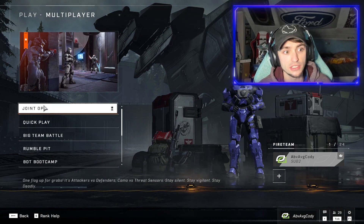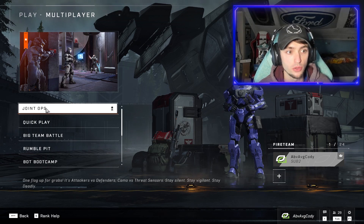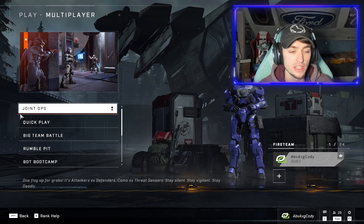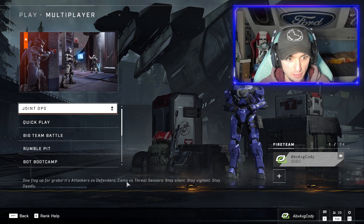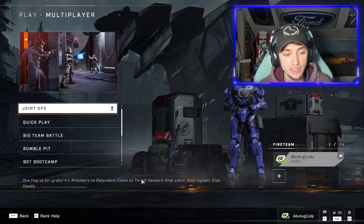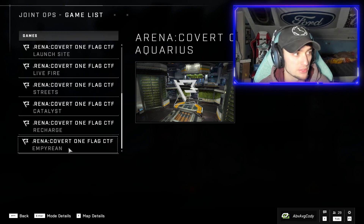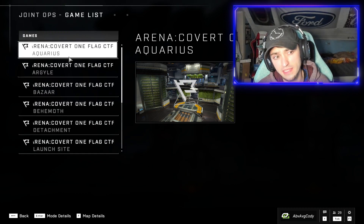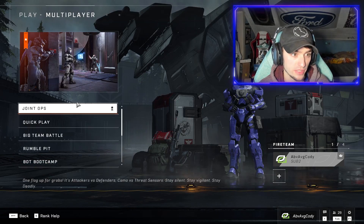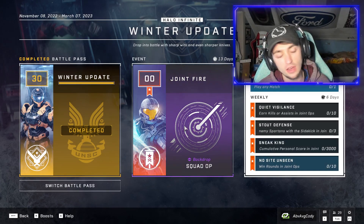The mode you're being forced to play is called Joint Ops, and it's literally just the bring-back of Covert One Flag, which came out with the Winter Update. There's a single flag on the opposing end — it's camo versus threat sensors. Defenders shoot threat sensors to find the camo attackers, then you flip rounds. They did at least expand the map pool; it's now available on pretty much any map, not just Argyle and Detachment. Just go into Joint Ops, hit play, and complete your challenges.